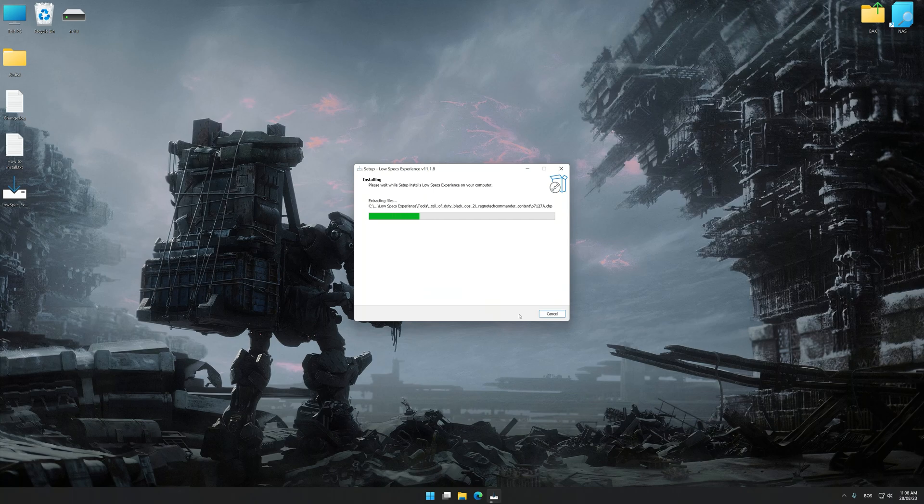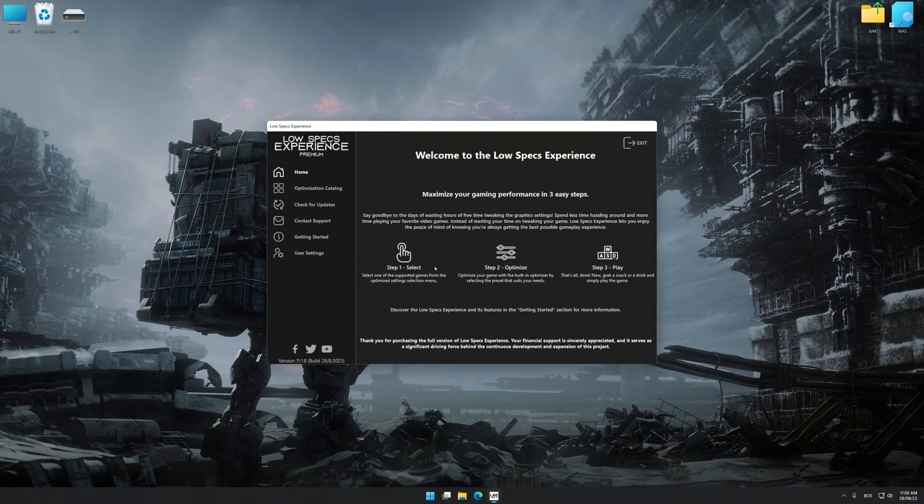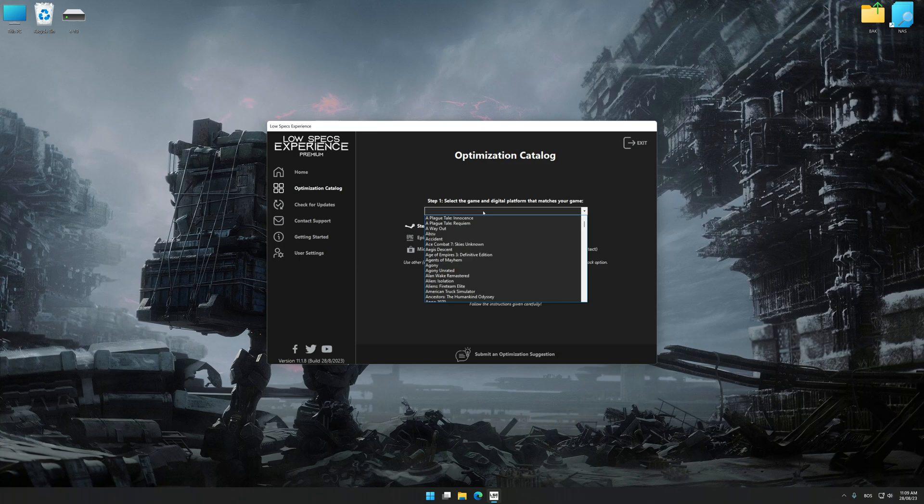First of all, start the installation process for Low Specs Experience. Once the installation is complete, start it from the newly created Desktop shortcut. Now, select the optimization catalog, select the applicable digital platform, and then select Armored Core 6 Fires of Rubicon from the drop-down menu.